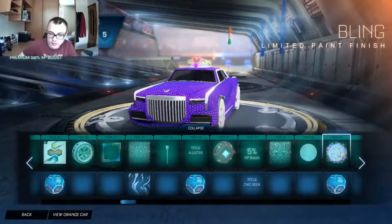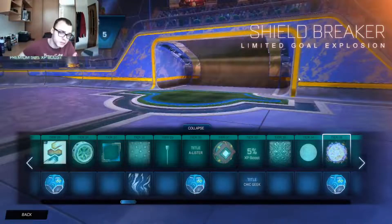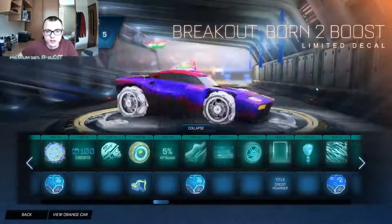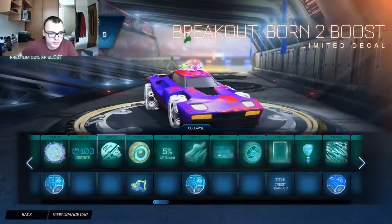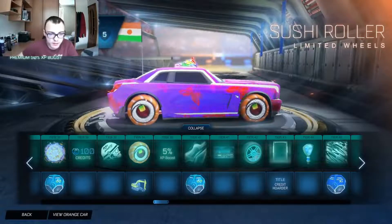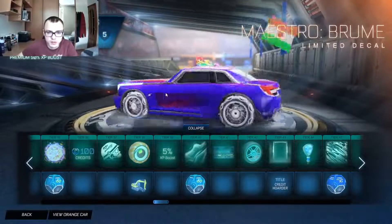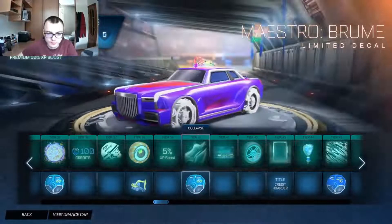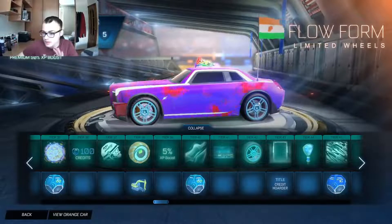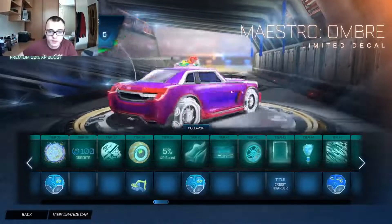I forgot to mention we are getting two gold explosions from the battle pass — this one, which is simple but cool. This is a Breakout decal. And we got sushi again — sushi wheels, but this time in the paid tier, not free. Excavator topper, another decal.